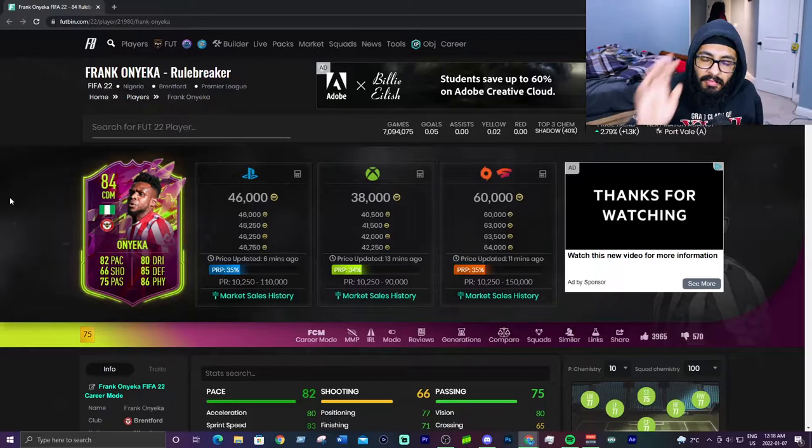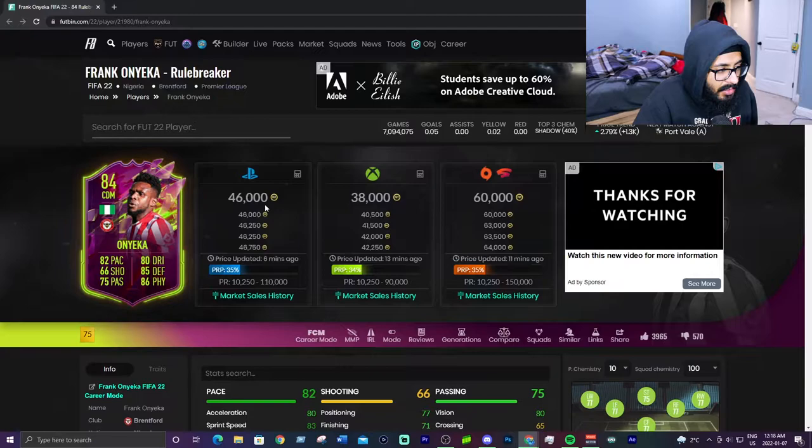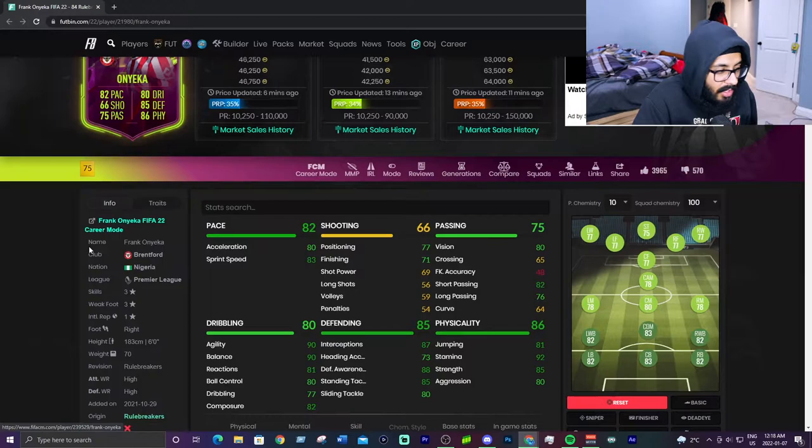At number 5 we have Frank Onyeka Rule Breaker, and this card is actually really good — going for 38,000 on Xbox, 46,000 on PlayStation. 84 rated, 82 pace, 85 defending, 86 physical, good dribbling, good passing, shooting is kind of meh. 3-star 3-star and solid player trait, so at least he has one good trait.